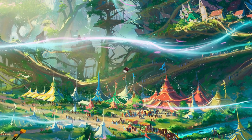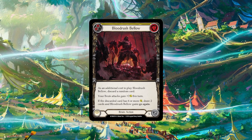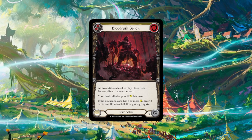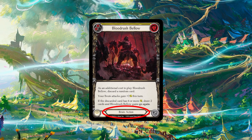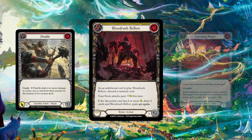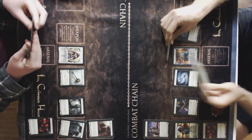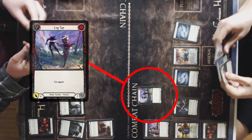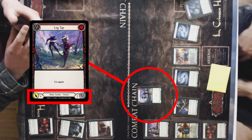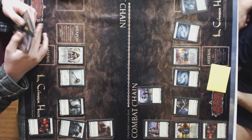Next on the list of card types is the action card. Action cards make up the majority of cards in your deck, and they will take an action point to play. You can tell if a card is an action card by checking the bottom middle of the card. Some say attack, some say aura, some say item, but all of those are action cards. When you play action cards, if they have attack on them, they'll go to the chain at the top. If they have something else like aura or item, they'll go somewhere on the board and stay there until their effect destroys them.